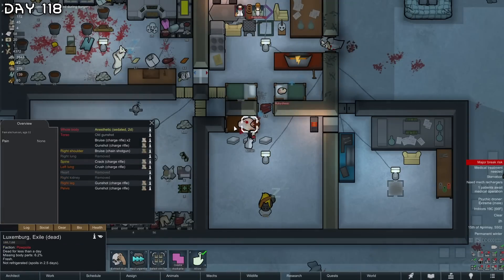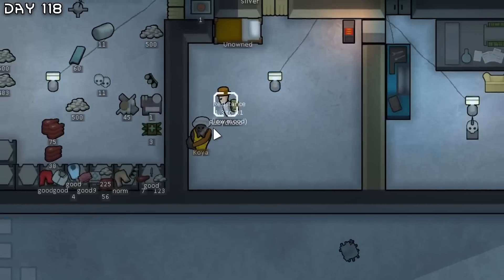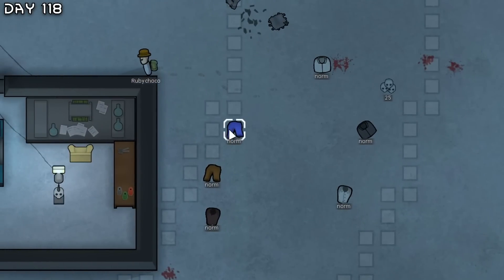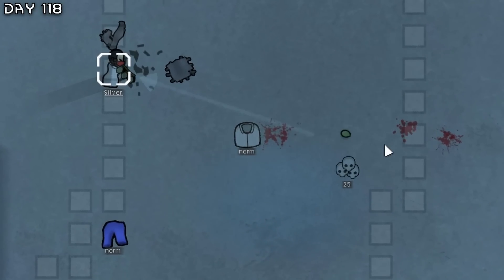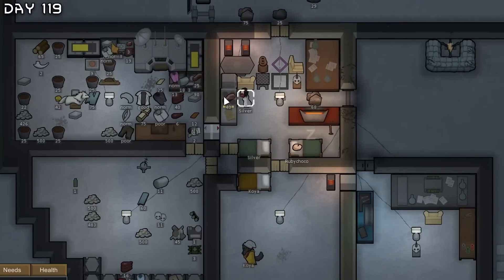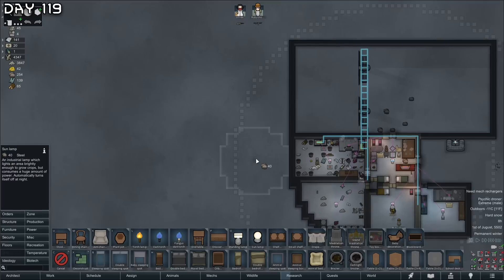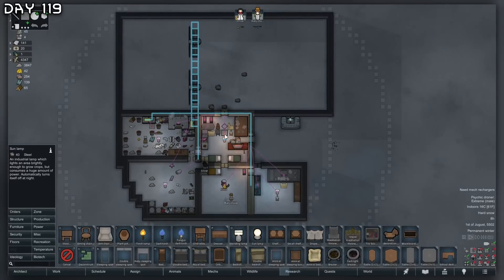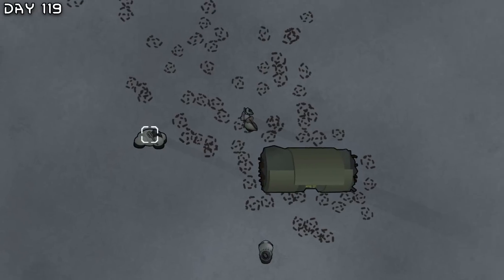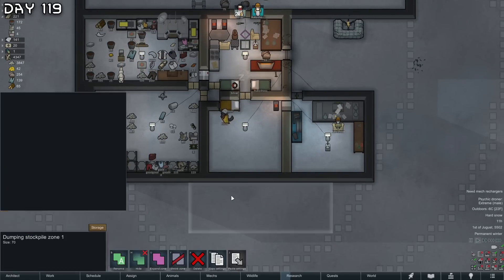If only we had more food - we need food and we're soon about to recruit Koya. I need to destroy these skulls and clothing. We have a bunch of human meat but we need more food. I'm going to have to do hydroponics. Where should I have my hydroponics area? Would be good if it was in the center. I will need more steel. We will wait until we recruit Koya, then we will head out.